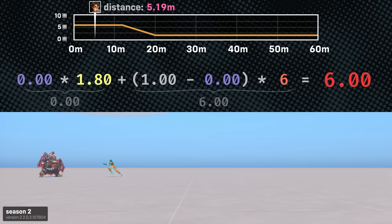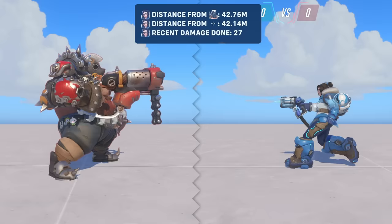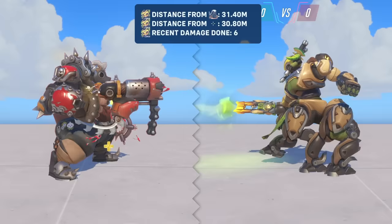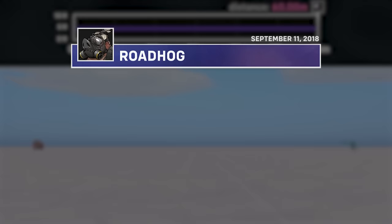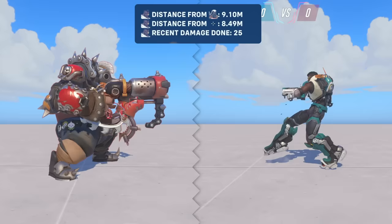Here are some interesting observations made while making this video. All projectile weapons owned by DPS and support heroes do not have range-based falloff — things like shurikens, rockets, icicles, Zenyatta orbs, and so on. Tank heroes, on the other hand, do have projectile range falloff, likely to ensure that tanks are most effective at close range. Though the new tank hero Ramattra has a projectile weapon with no damage falloff, which is interesting. The only other tank in Overwatch history without projectile damage falloff was Roadhog — specifically his secondary fire — which was eventually changed in 2018 because his gun was deemed too powerful against far-away targets. Baptiste is the only support with damage falloff, since he is the only one with a hitscan weapon.